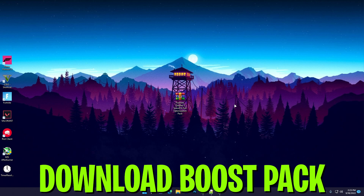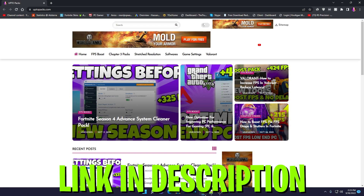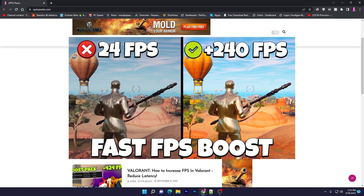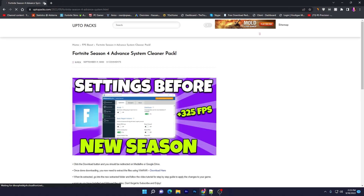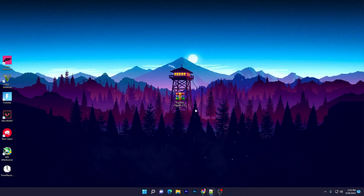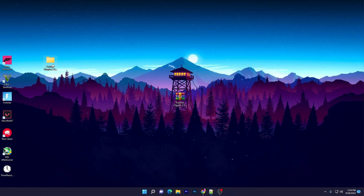In the second step, download the Fortnite Chapter 3 Season 4 full optimization pack — the link is in the description. Open the link, find the matching thumbnail on the website, open that article, close any ads, follow the skip-ad instructions, and click the download button. It will take you to MediaFire or Google Drive. Download the pack, then double-click the zip file and drag the folder to your desktop.